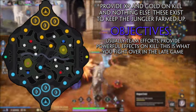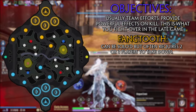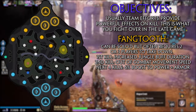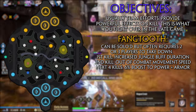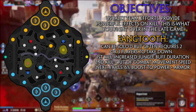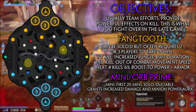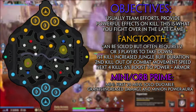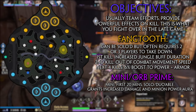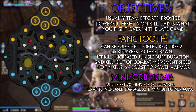Then we have the boss monsters or objectives. The first is Fangtooth, located on the duo side. This monster usually requires two or three players to take down and provides a different buff each time. Your first Fangtooth kill grants increased duration on jungle buffs, the second grants bonus out-of-combat movement speed, and every kill from then on grants a stacking 6% increase to power and protections up to 24% after four more kills. These affect the whole team regardless of who kills Fangtooth. On the other side, we have Mini Prime and Orb Prime. For the first 20 minutes, Mini Prime occupies that area, granting only the player who killed it increased damage and an aura that increases the damage of nearby minions for easier lane pushing and tower destruction. It's often taken by the jungler and solo laner combined.